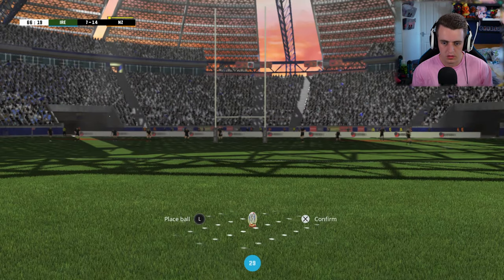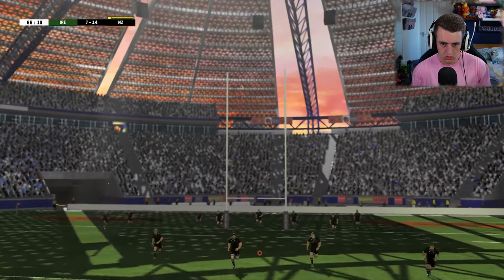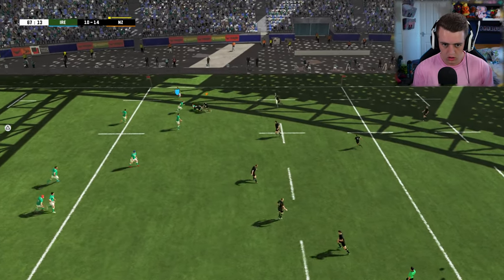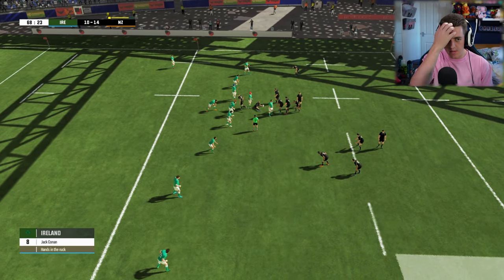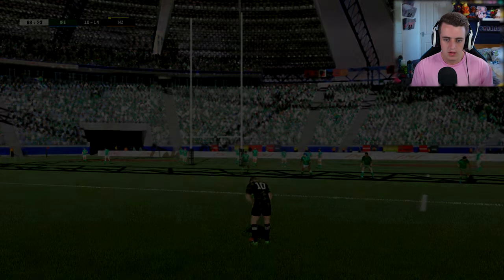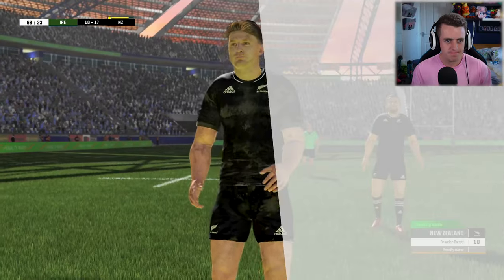Kick for goal — the penalty attempt next. Get the three points — straight in front of the post. They then kick to us. You absolute lemon — they're so quick on the breakdowns, really slowing us down. But now we've given away a penalty. They go three points. Damn it — back down to seven.